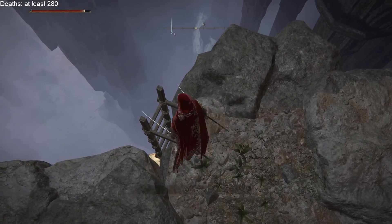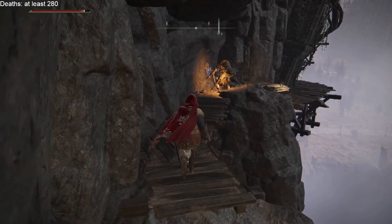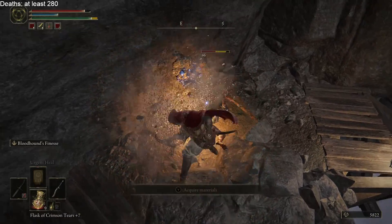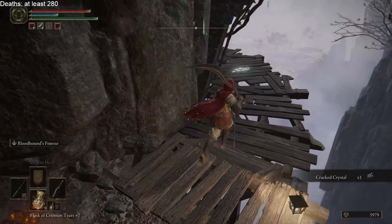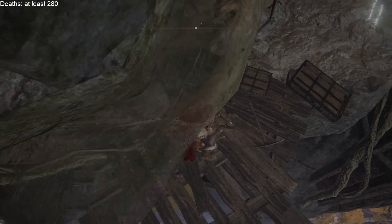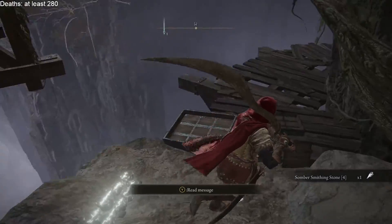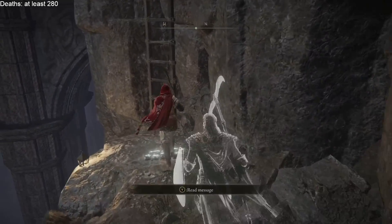There's something singing. It's probably one of those human-skinned bats — those angels. Somber Smithing Stone 4, but we need 5. Can I jump this? No, there's no way. I'm not going to be able to platform that. This game was not designed for platforming.